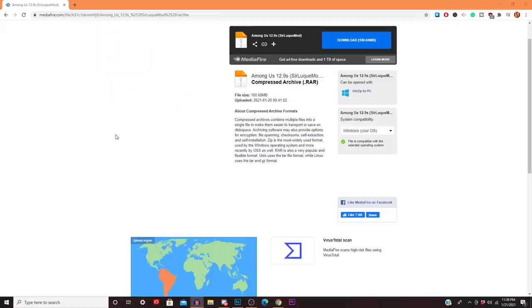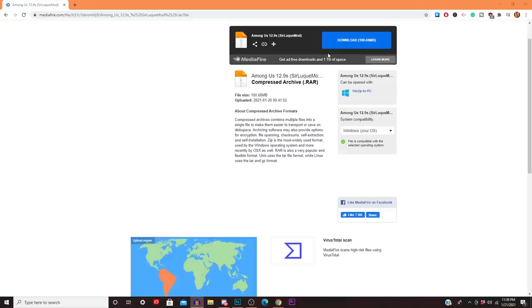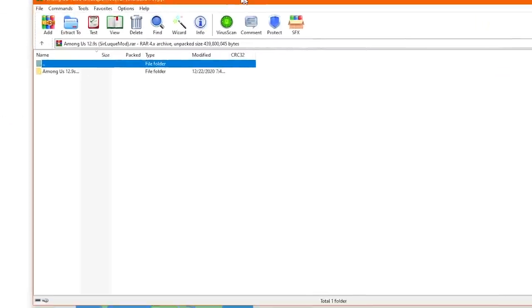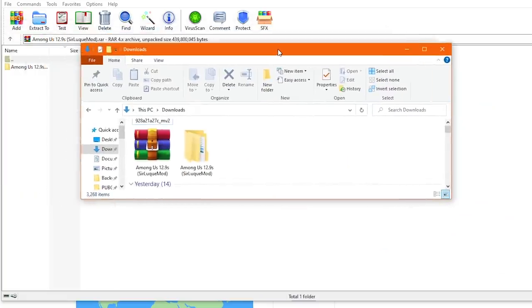To get the secret map on PC, go to this media file — I want to give a massive shout out to SirLuke for creating this insane secret map. Click download and at the bottom left the file will start downloading. After the download is complete, something like this is going to pop up — you may see something different depending on your software, but I'm using WinRAR. Make sure you click Extract To, and after extracting the file — it only takes a few seconds — it will open up and the entire process is finished.